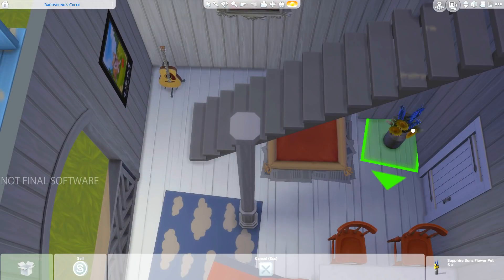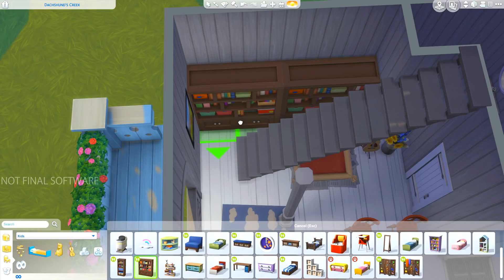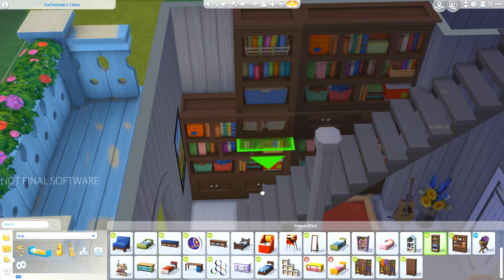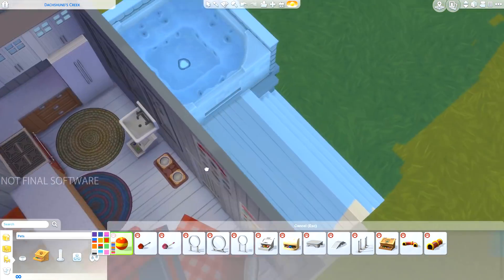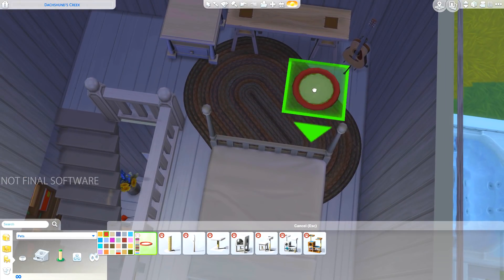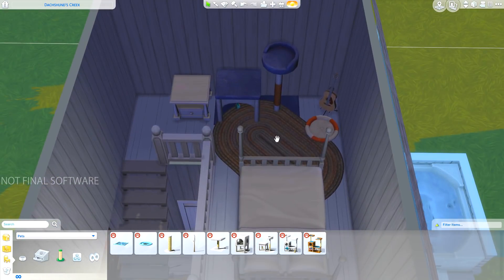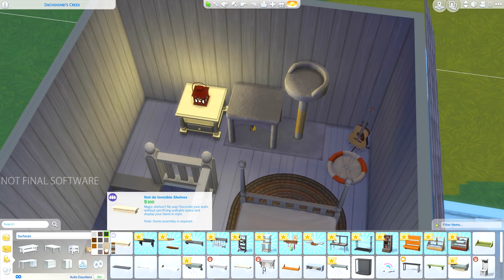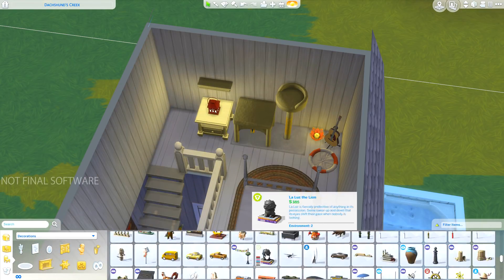We added a big bookcase here to give the illusion of lots of storage space. It is a tiny home, so I do this a lot in my tiny homes builds — it may not actually be functional to the Sims, but in real life tiny homes they have to have a lot of storage: cupboards, hidden cupboards, shelves, because you don't have a huge home to store everything. You need all of these little nooks and crannies where you can hide things away, otherwise your house would get cluttered very quickly.